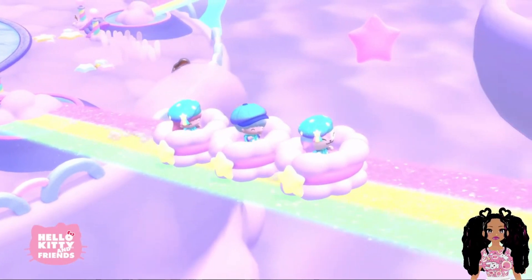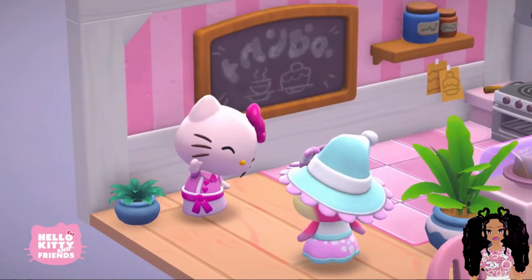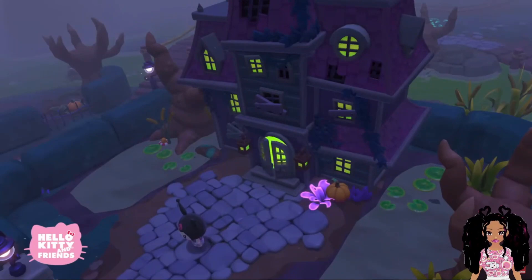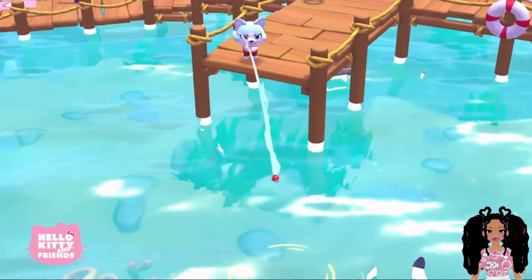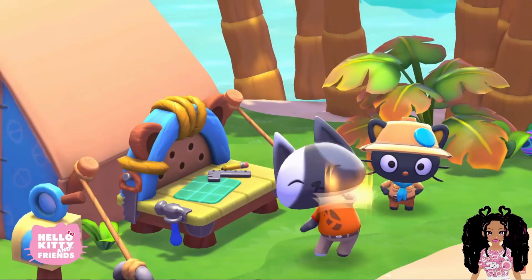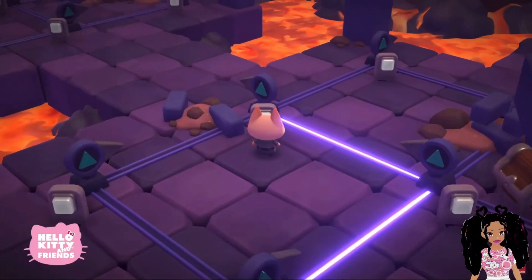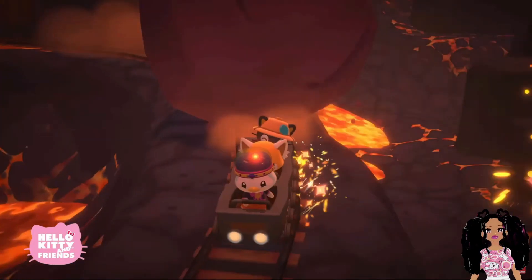Hello Kitty Island Adventure is a cozy adventure with Hello Kitty and friends. Play along with Hello Kitty, Karame, Cinnamon Roll, and more as they try to restore an abandoned island to its former glory. You'll get to craft rare items, solve ancient puzzles, create a custom wardrobe, and interact with Hello Kitty and friends.